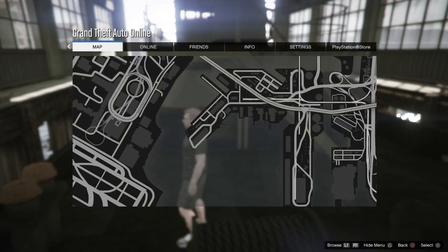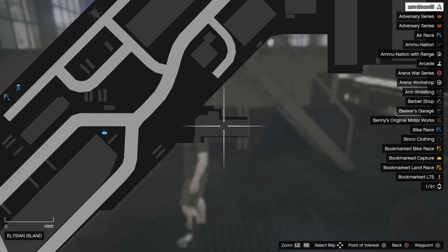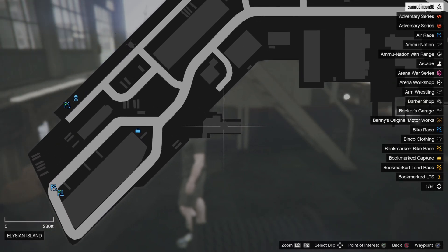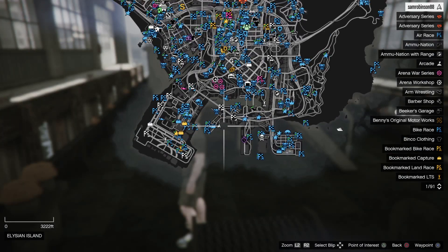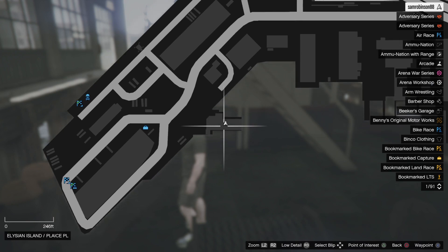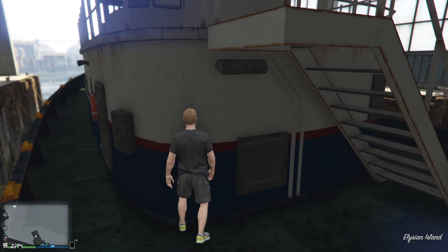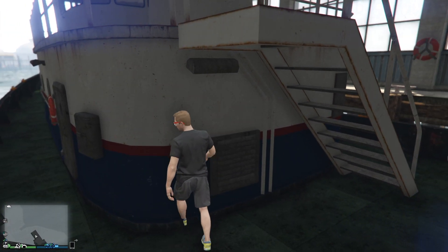If we open up the map, you'll notice it's down towards the end of the map down south, and it's in this little shed here. So come to this location, jump on the tugboat, and now you're ready for the glitch. The glitch is very simple — a very easy wall breach. You're going to come to the corner of this cabin area here and simply jump into it.